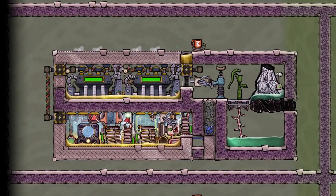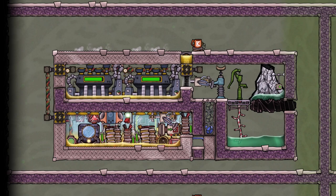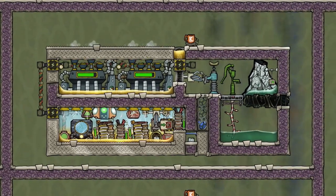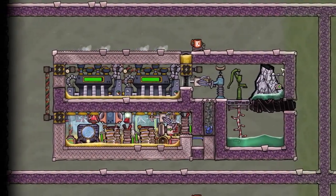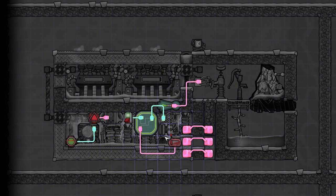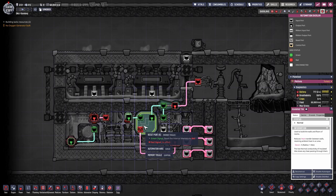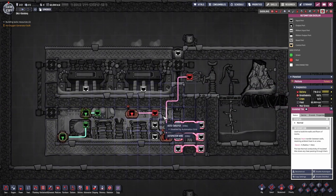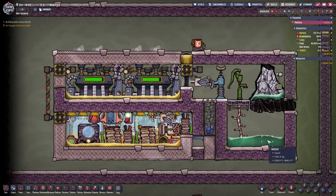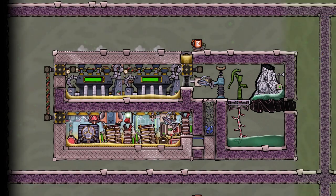This is a setup inspired by Two Legit City — it's a niobium tamer. I have two different versions: this version here and this version, which are literally the same except for automation. One uses a memory toggle and the other does not. One tries to empty out the niobium first and the other tries to keep a certain temperature.